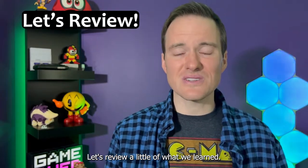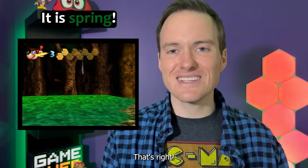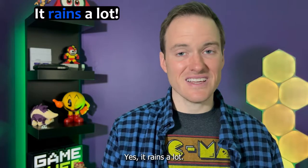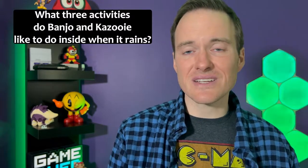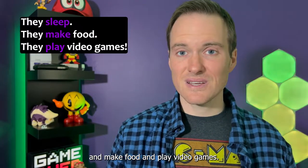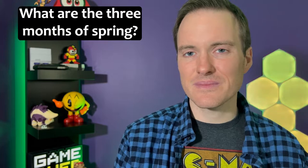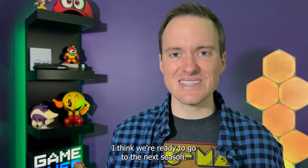Let's review a little of what we learned. Do you remember the name of this season? That's right, it's spring. And what's the weather like in spring? Yes, it rains a lot. And because it's raining all the time, Banjo and Kazooie like to stay inside. What three activities did Banjo and Kazooie like to do? Yes, they like to sleep, make food, and play video games. Do you remember the months that are in spring? March, April, and May. Very good! I think we're ready to go to the next season. Let's go!